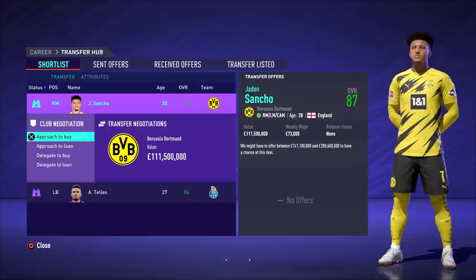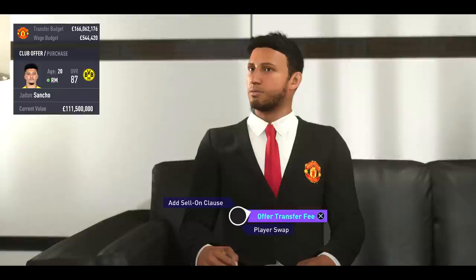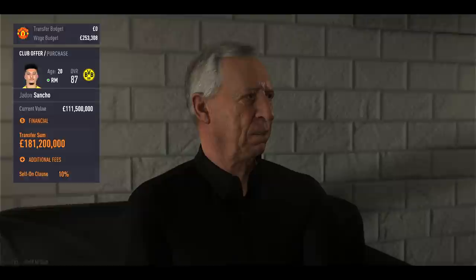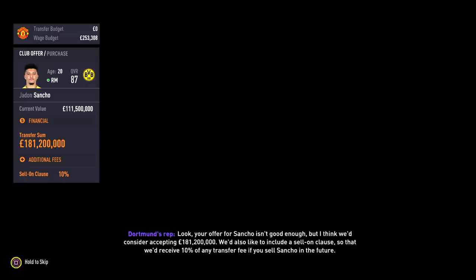The main attraction in this episode has to be Jadon Sancho. They can't pull it off in real life — can we pull it off here? We've got $166 million to spend, money is no problem. We need to do this signing. Because it's been so close in real life, we need to do it in this game. We're ready to offer $125 million for Sancho, and Dortmund says no — it's not good enough. We need to accept £181 million plus a 10% sell-on clause.